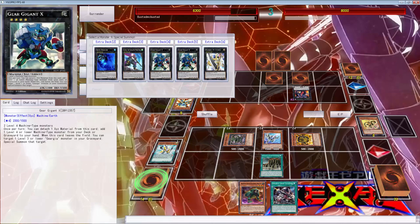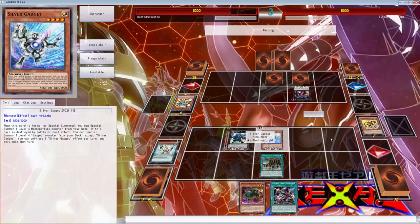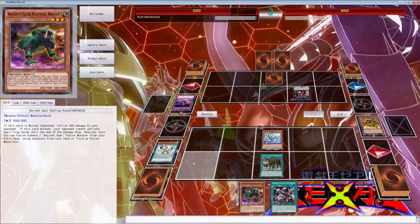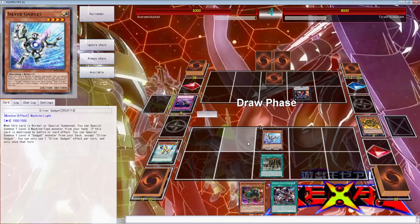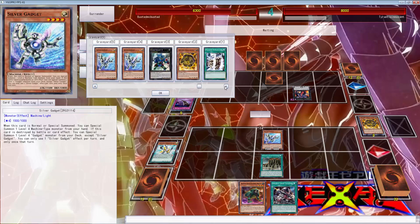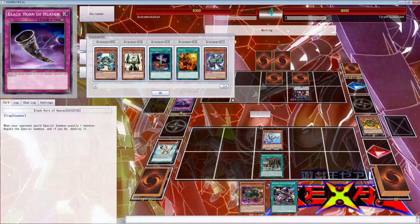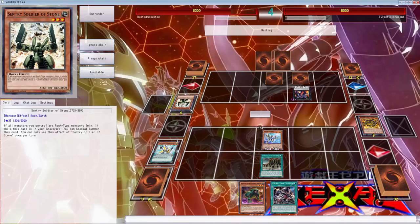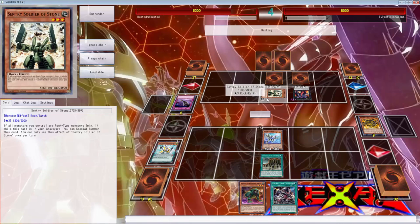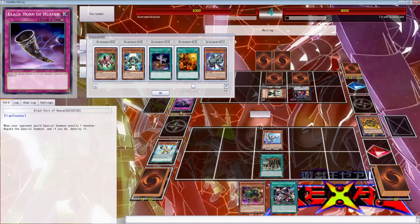Black Horn of Heaven - wow, you piece of garbage. That is horrible man. Why do I have to deal with that? I got to deal with some of the worst hands. You can get a Sentry Soldier of Stone back - that should get banished when it leaves the field, but I'm not going to complain. Magnet Warriors don't have the best support but come on, that's just abusing itself now. He's got another one - another Gorganic Guardian I have to deal with.